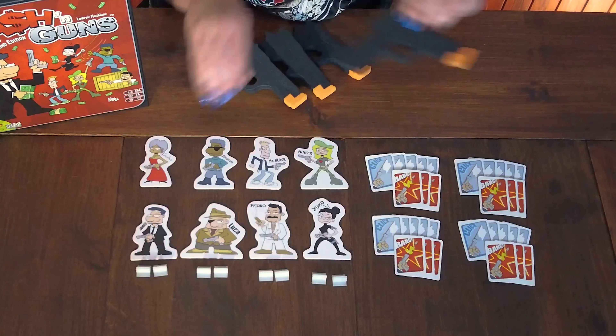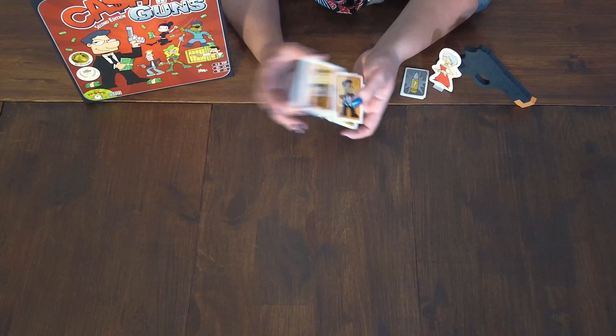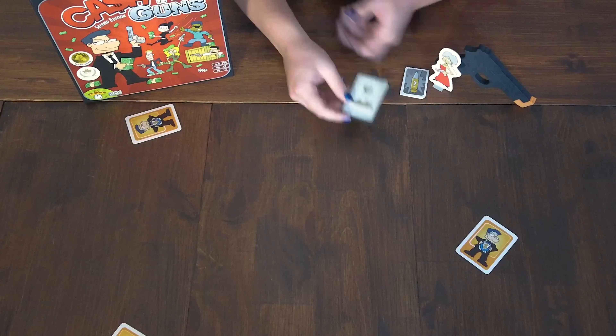Setup. Each player takes a foam gun, a player character, five click cards, and three bang cards. If you want, you can also deal a power card to each player face up, which they have access to all game.